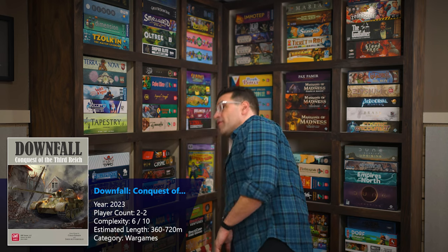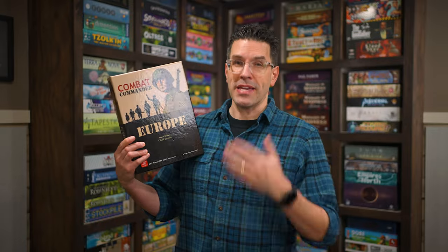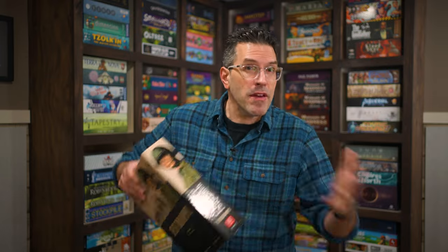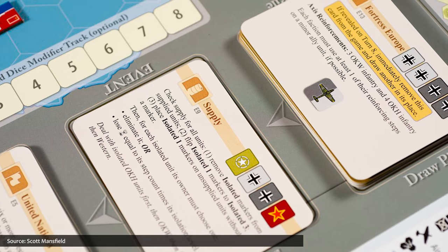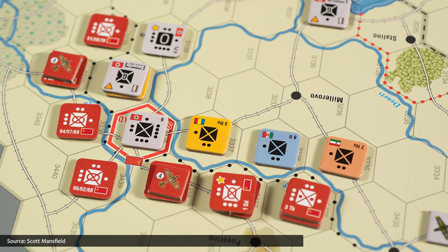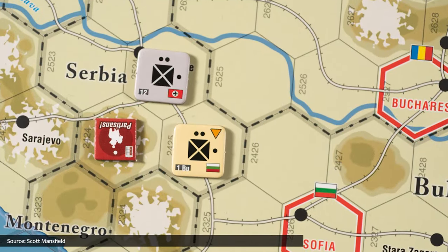I should have known this game was going to be both on my radar and ultimately in my collection, because if you've watched previous episodes, you might know how meaningful my experiences playing Combat Commander have been — both in appreciation of its design and the fantastic time I've had playing it with friends. Chad Jensen designed Combat Commander and John Butterfield designed Ambush — and they both designed Downfall. This began with Chad, who later passed away due to cancer, but John Butterfield stepped in to help finish the game. That powerhouse of designers, paired with my respect for their work, meant I couldn't pass on it.